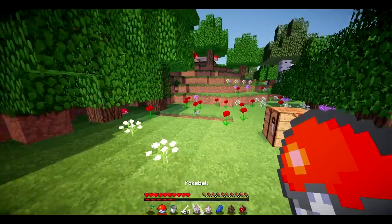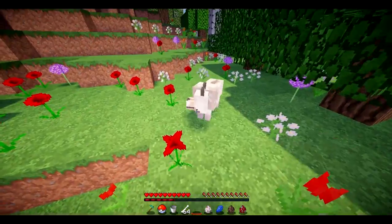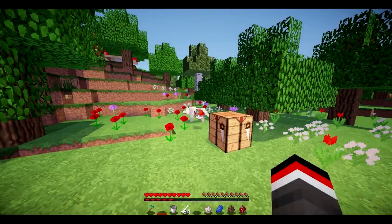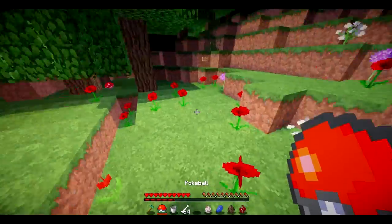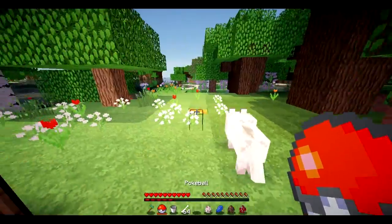Now I'm going to use one I made earlier and test it out a bit more. If we get a wolf, for example, and right-click to throw it, you can see we've caught the wolf. And if I right-click to throw it again, we respawn the wolf. That's pretty cool for transporting mobs.